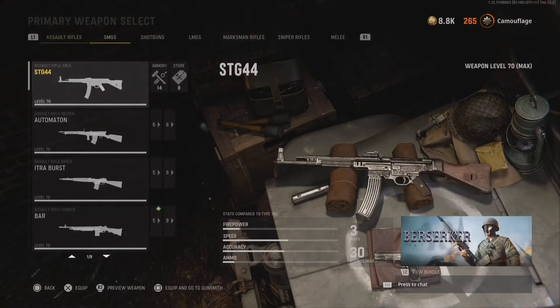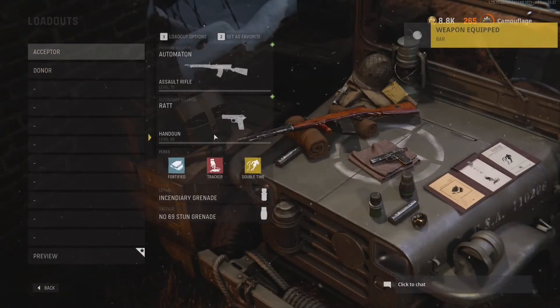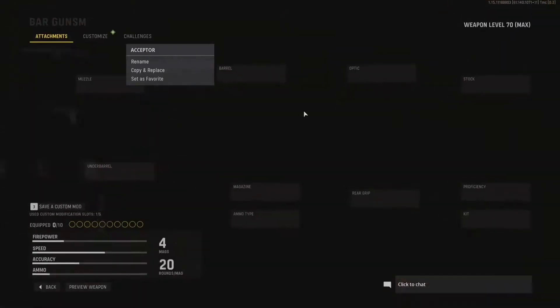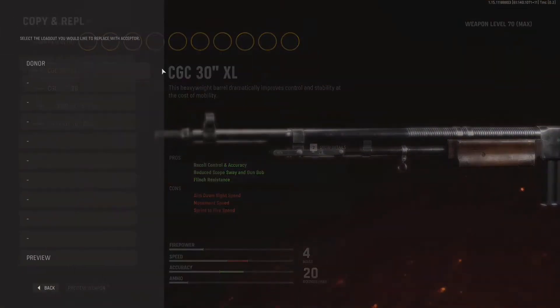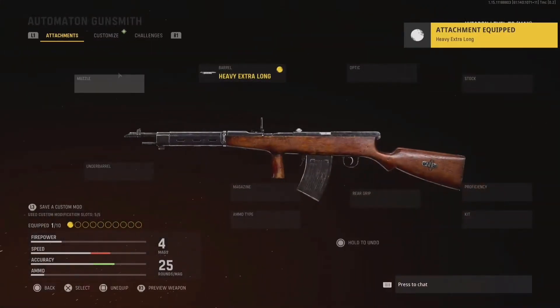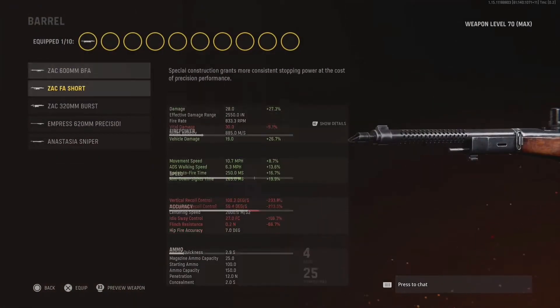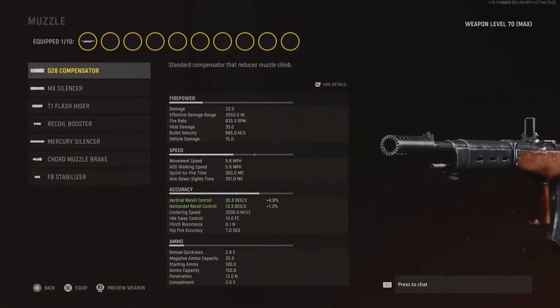Or from any other weapon that shares the same barrel — in this case the Type 100. Put one of those in your second loadout. Go to your first loadout with your mouse, right click on it, and move the cursor like that. Go into your second loadout with your d-pad, then head over to barrels. Select copy and replace with the first one, then equip the barrel. And there you go. Feel free to save these weapons with the modded attachments as a custom mod so you won't ever lose them. Just look at how much of an advantage this barrel has over other barrels.